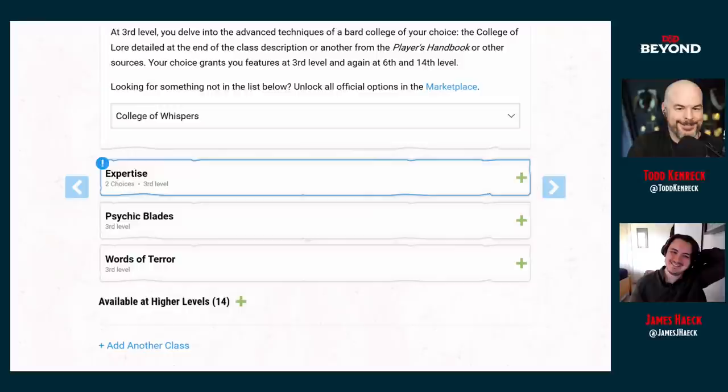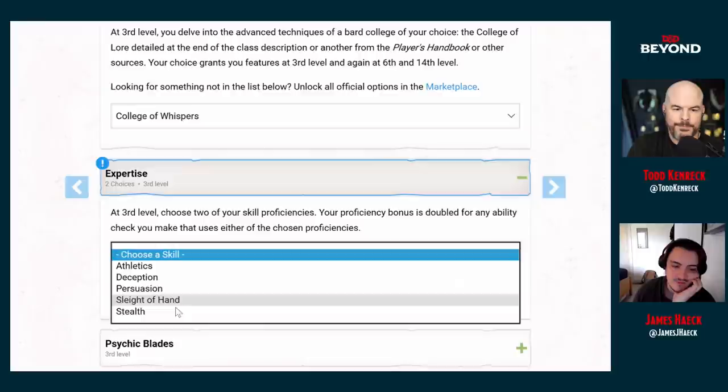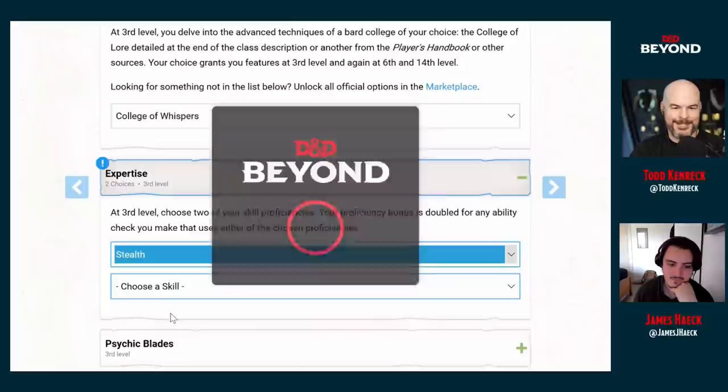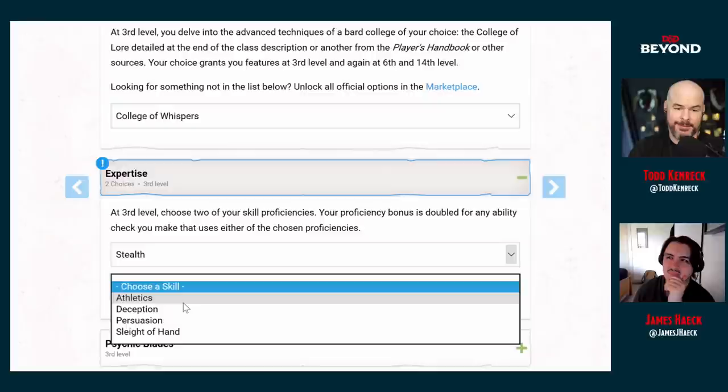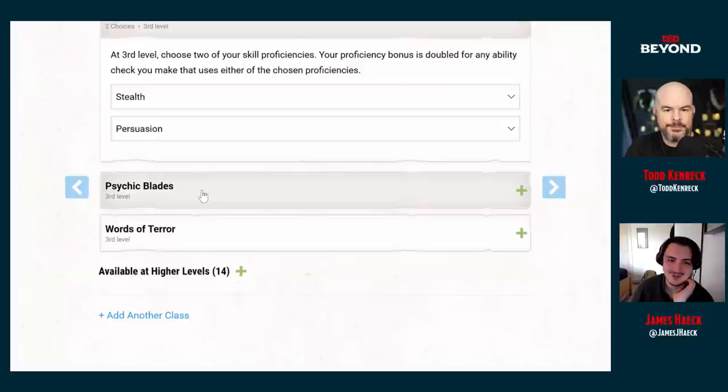Expertise allows you to double your proficiency for two chosen skills. Stealth for sure — he's always watching the enemy talk about their evil plans. And one of those Charisma skills: Deception or Persuasion. He persuades everybody — he talks his way into everything. Persuasion it is. For all our talk of suave James Bond, he really is a blunt instrument. Judi Dench's M called him exactly that at one point.